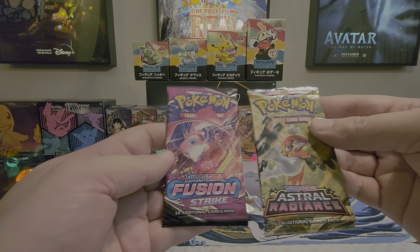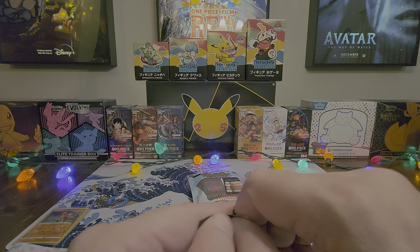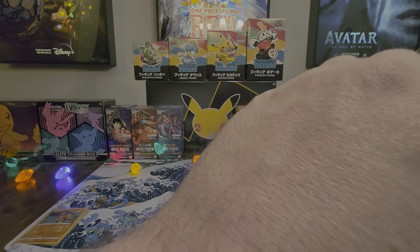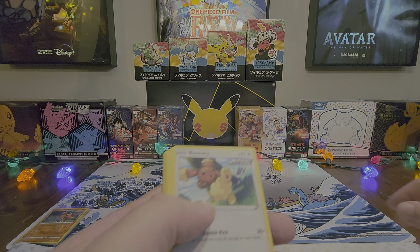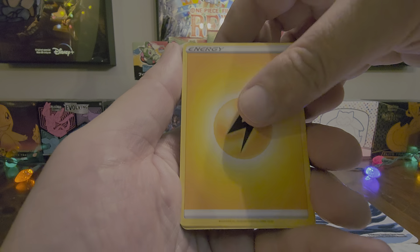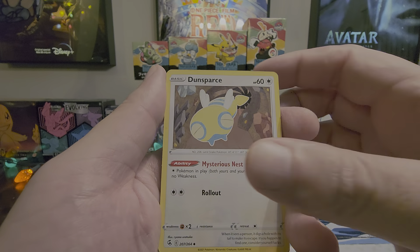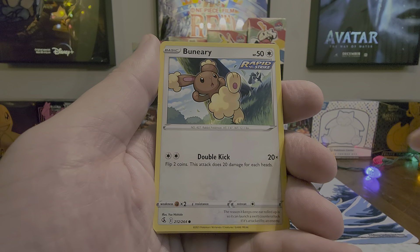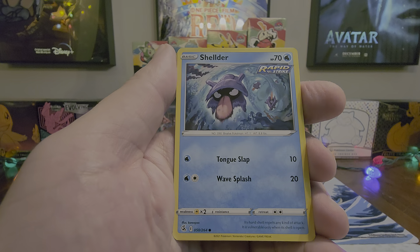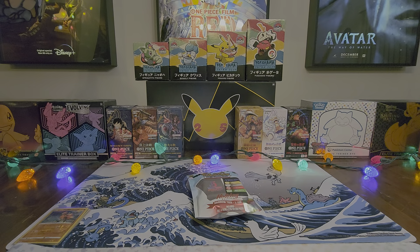Our two packs were indeed Fusion Strike and Astral Radiance. Let's go with Fusion first. Four to the front: electric, Dunsparce, Dancer, Boneri, Clavopus, Tynemo, Zorua, Sheldr, Reverse Croconaw, and a non-holo Latios. Nothing in that.